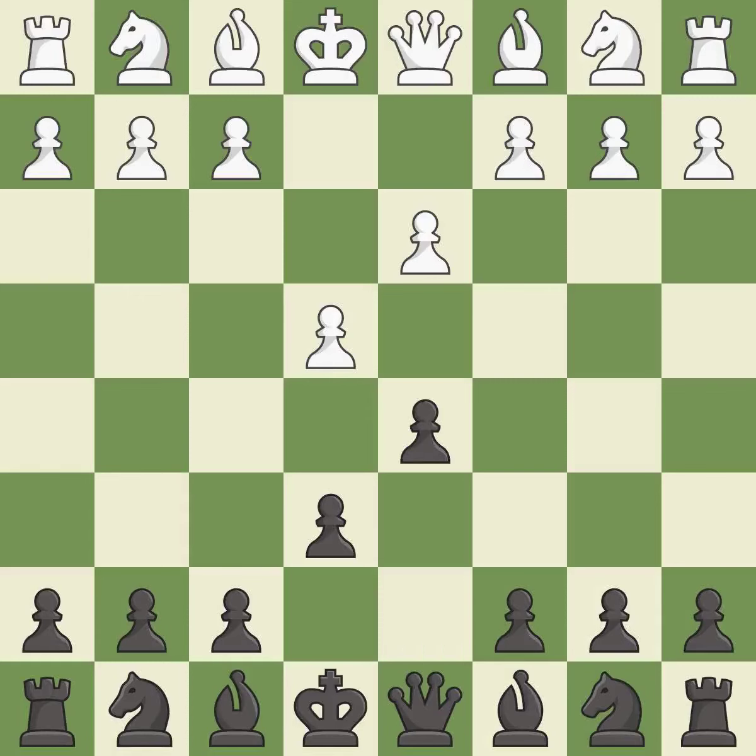d5 gains space in the center and attacks the e4 pawn. Qe2 develops the queen and supports the e4 pawn.